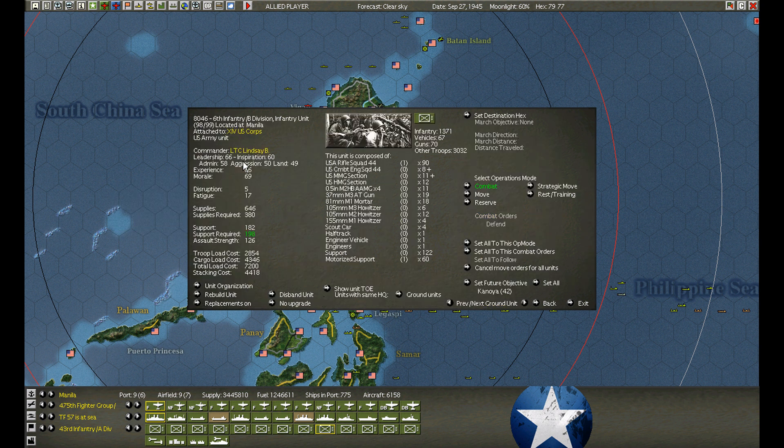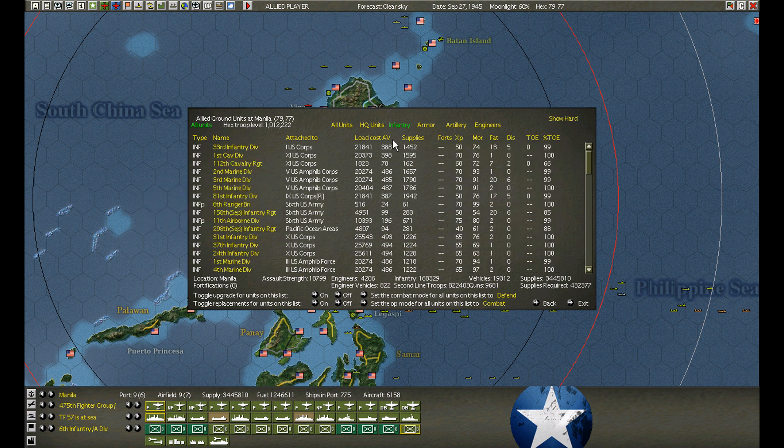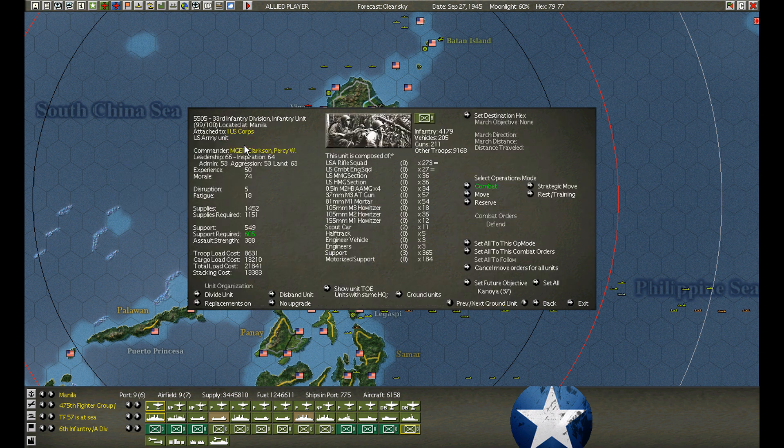The Infantry Division — these are 1944s. The 33rd Division is supposed to upgrade to Squad 44s. Do I have enough? I don't know. The 1941 squads are very, very weak. So I am going to risk this upgrade, and I've got it nice and combined. I'm going to risk this for an upgrade.